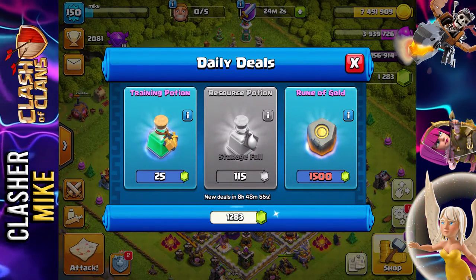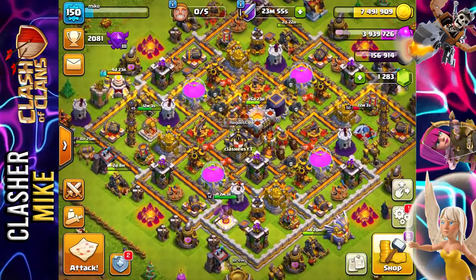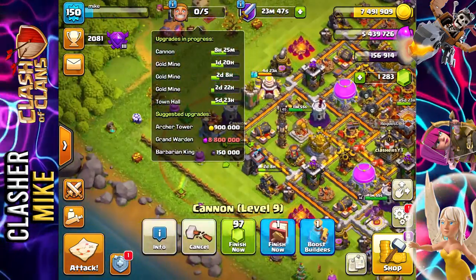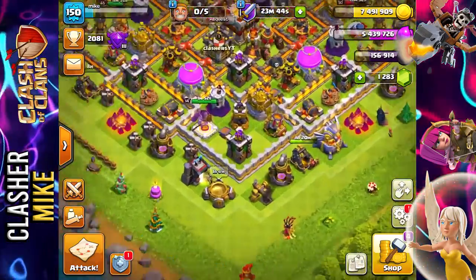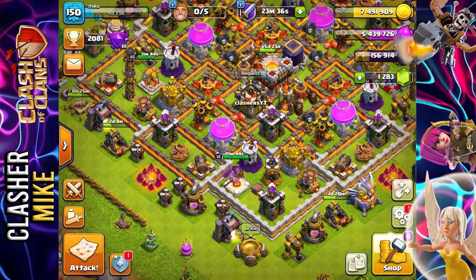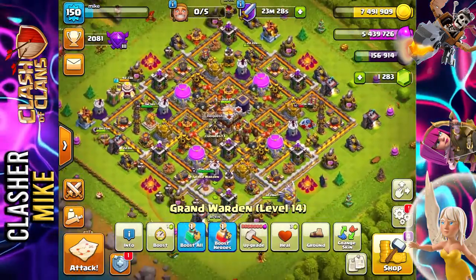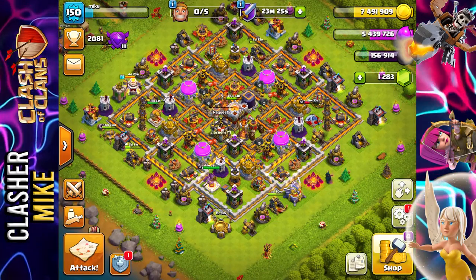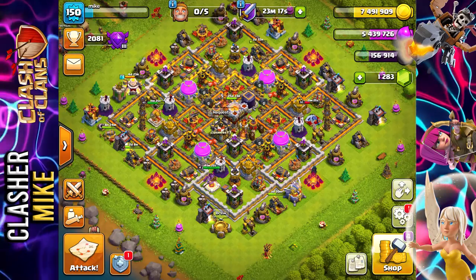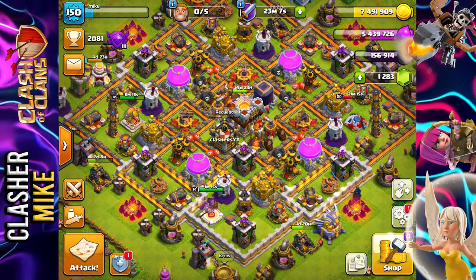We didn't find a base with an eagle artillery, but that's alright. Checking the daily deals — training potion, rune of gold, and resource potion — I don't need any of those. I'm going to collect my elixir because this builder is done in about eight and a half hours. I really want to get the Barbarian King and then the Grand Warden working. The Grand Warden is only level 14 — I have a level 45 Barbarian King and a level 50 Archer Queen who is maxed. The Grand Warden can do a lot more damage and be a lot more help.